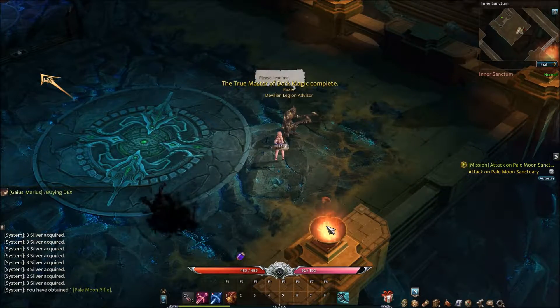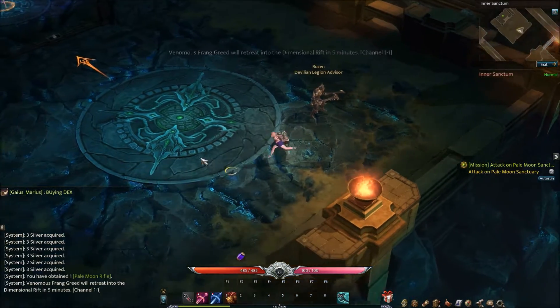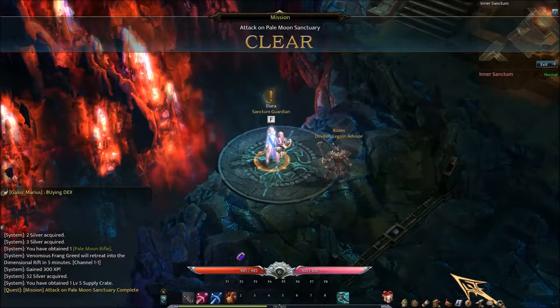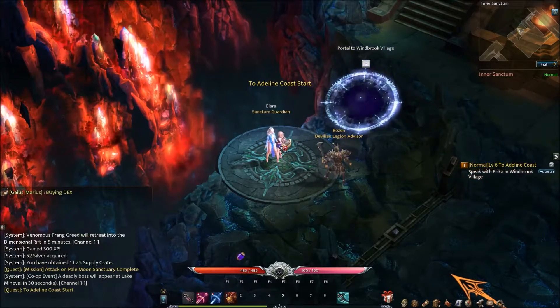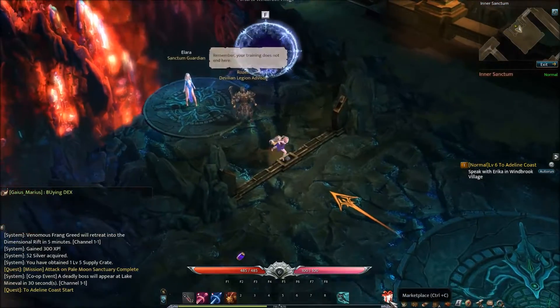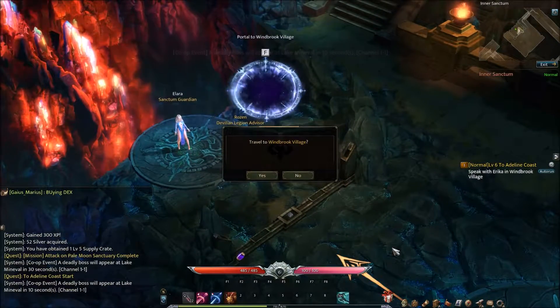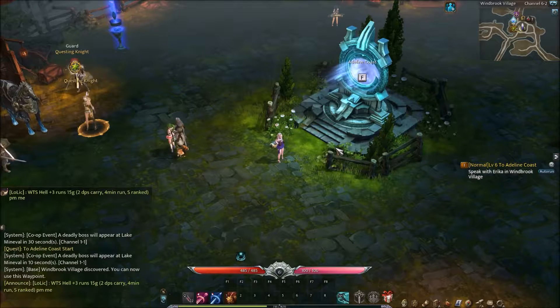We reached level six and got a new rifle. This stuff is pretty much all tutorial-wise — you're going to get a new weapon and a few new dresses. We're going to save Lara here. You hand in quests just like any other action RPG MMO, and she's got a new quest with a new petticoat as a reward. This is pretty much the end of the tutorial stage. We're going to jump into Windbrook Village, the first town, and then jump into the marketplace.